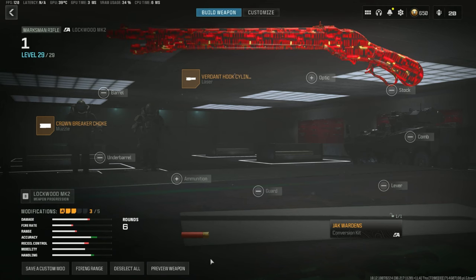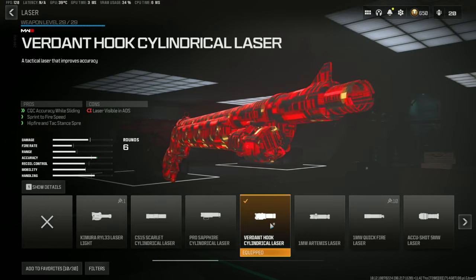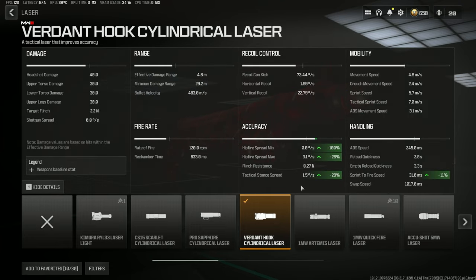But what I am running — obviously the Jack Warden's kit — the Verdant hook cylindrical laser. That's going to give us our hip fire spread max, down to 3.1 degrees max. The max is how far the crosshair goes out; minimum is when you're standing still, so max is when you're moving.